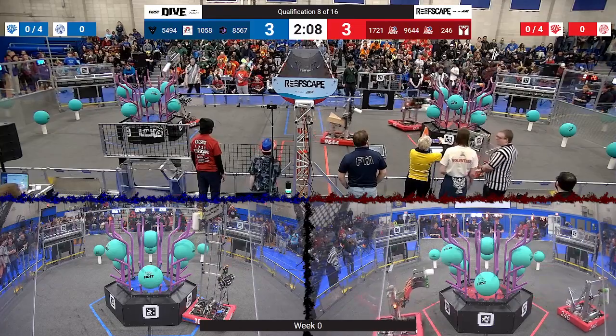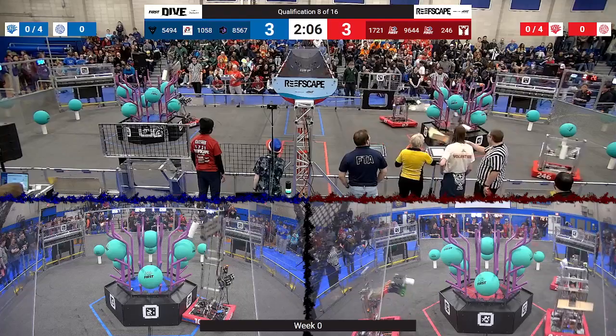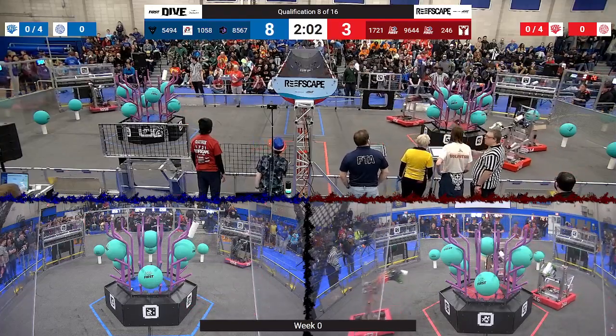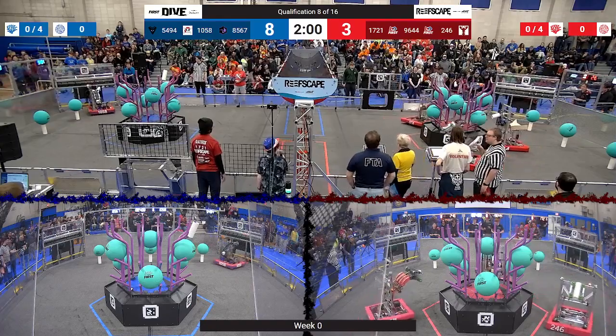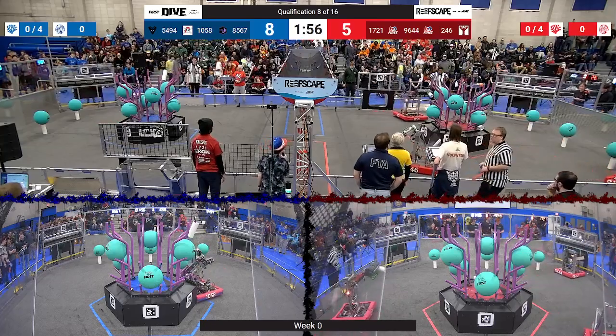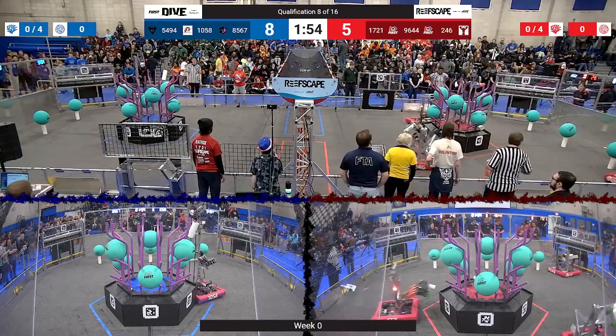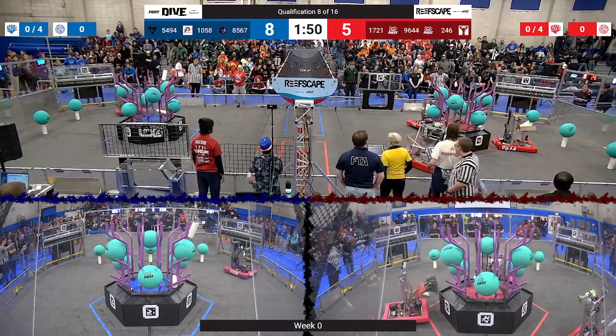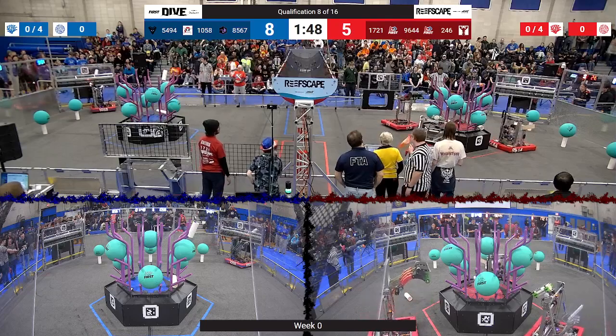Robots are starting to score. Lobster Bots coming to life, looking ready to score on their reef. 1721 does the same. 1058 on the blue alliance placing a piece of coral up onto level four. Nia Robotics placing a coral onto level one. Meanwhile, 1721 is driving around trying to find a good placement for their piece of coral. One falls down from the PVC Pirates, but they're going to go get another one from their human player.